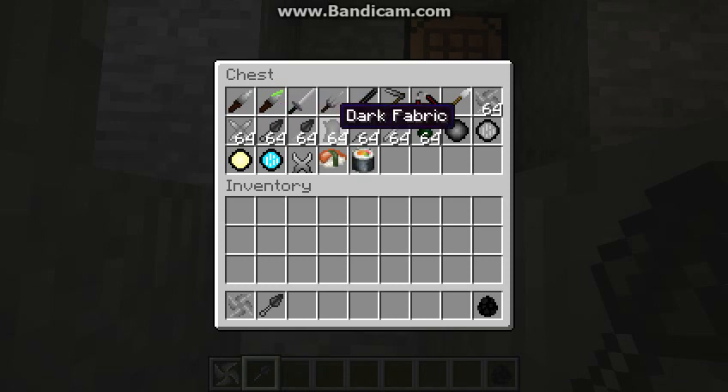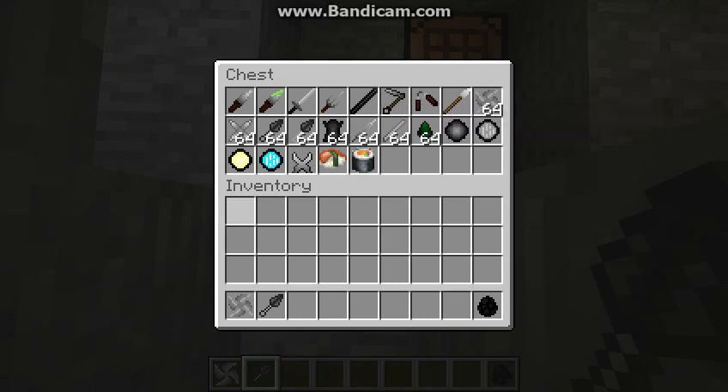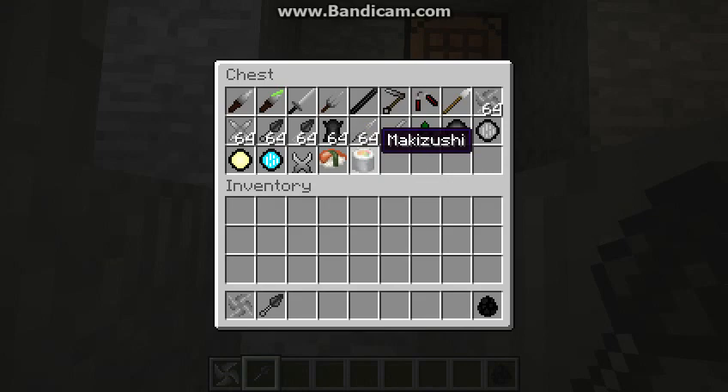The hooks, dark fabric, chain, iron rod, poison, amulet of stealth, amulet of jumping, amulet of tranquility, amulet of speed, tetsubishi — I don't know what they're for — the nigerizushi and the makizushi.